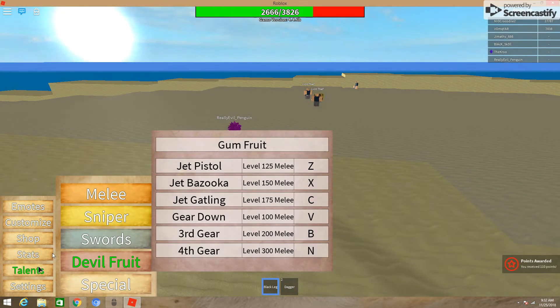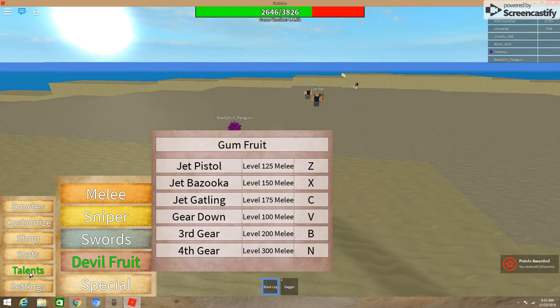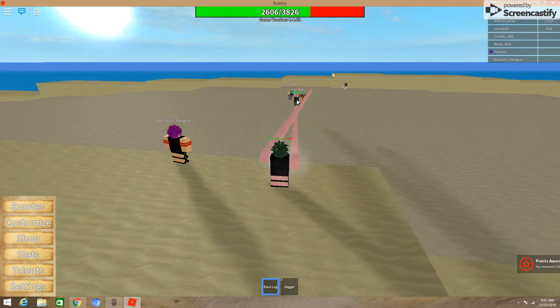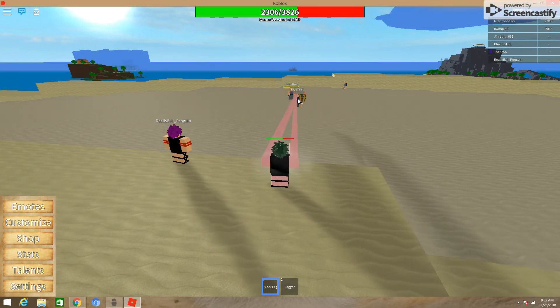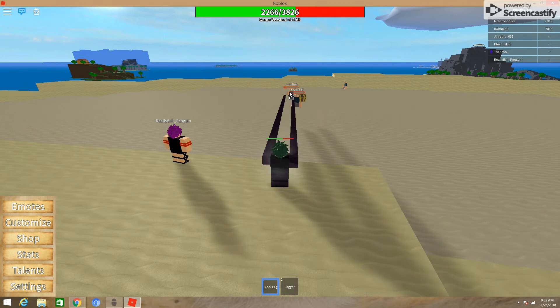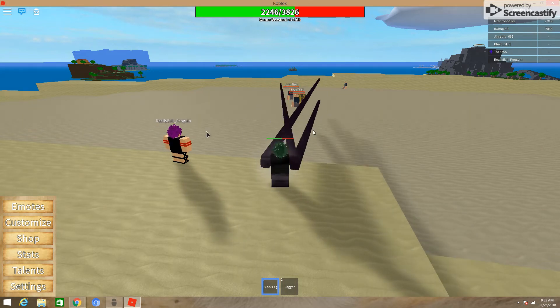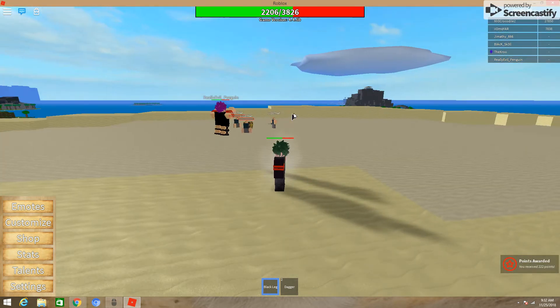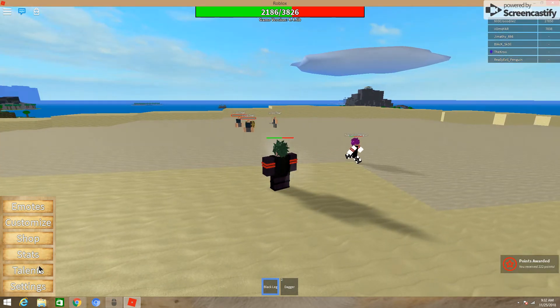And then for the last move, Gatling. Again, you can just tap and hold C and it does this. And with haki it does a bunch of damage — a lot more damage. Just quite a bit. It just took out half of his health with a little bit.